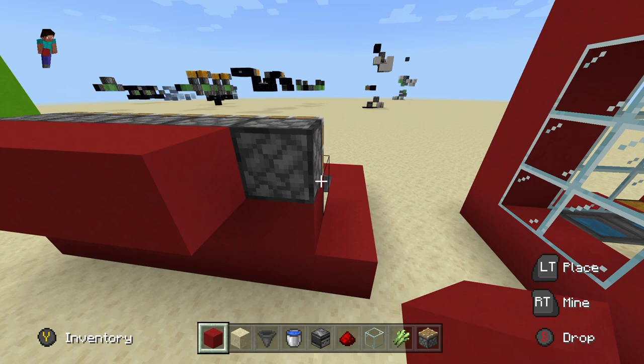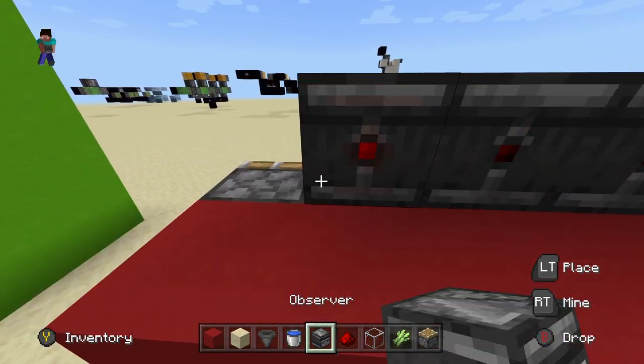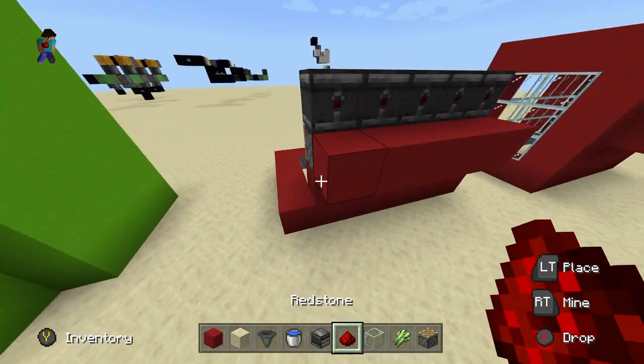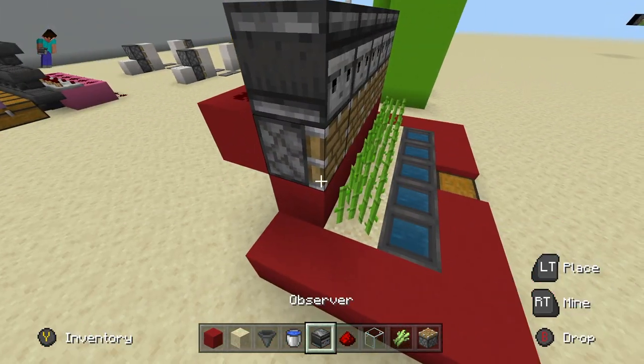On the back of those pistons you want to place blocks, and then simply place observers on top of all these pistons, just like that. Make sure they're facing this way — the face side is over here so it detects the sugarcane when it hits three blocks high. Then just throw redstone on the back of all these, and that's the entire automation process.